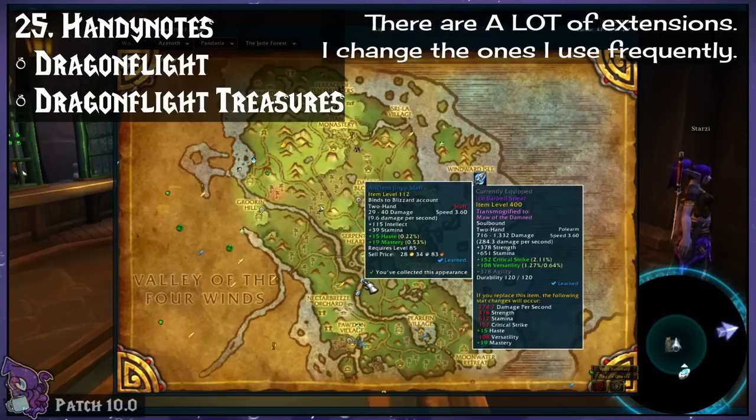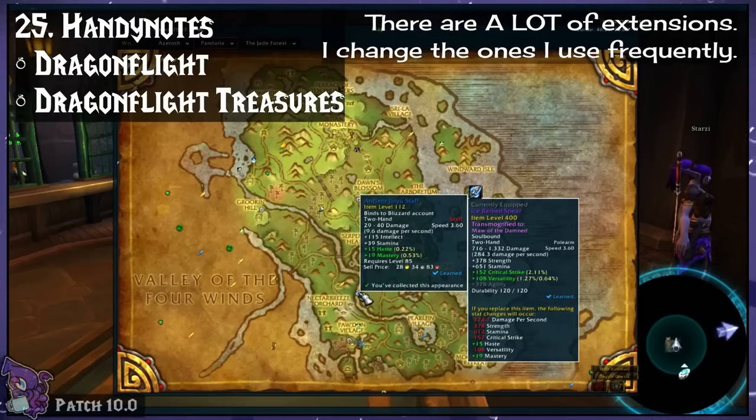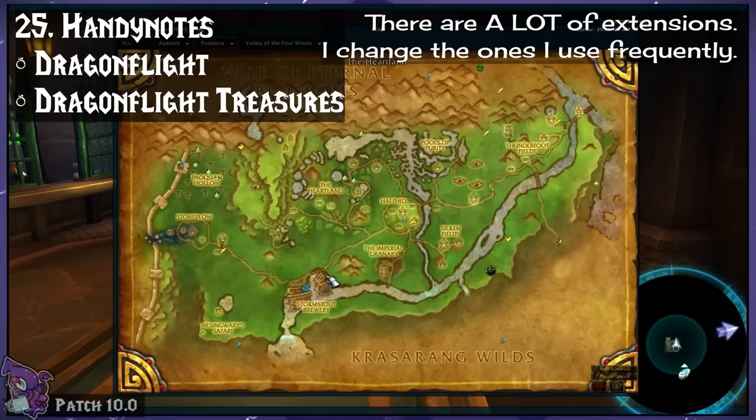Handy Notes and all of its additions. This tracks a lot of things on your maps. I like it for treasures, rares, and holidays.